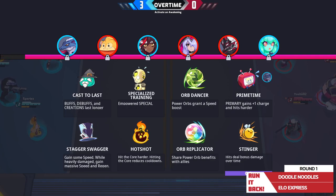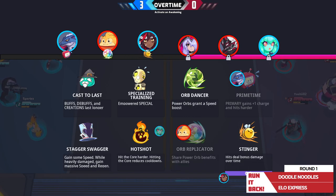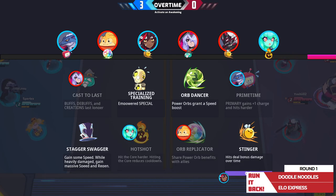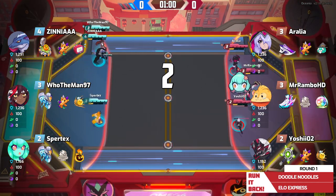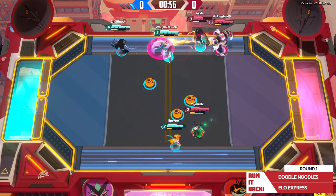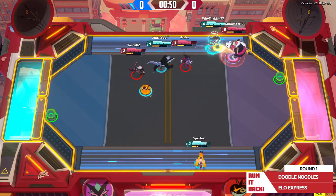Looks like Drakkar getting the first pick. ERA and Zintaro getting to go next will be pretty good, but Drakkar definitely going to take Primetime - easily one of his best abilities. Looks like Orb Dancer's not going to get taken by any team. Zintaro probably takes Sting, and Juno takes Hotshot - Juno Hotshot really, really strong. The red team is ELO Express, and the blue team is Doodle Noodle.